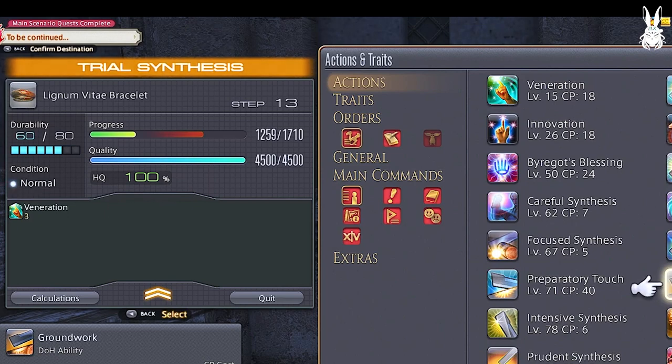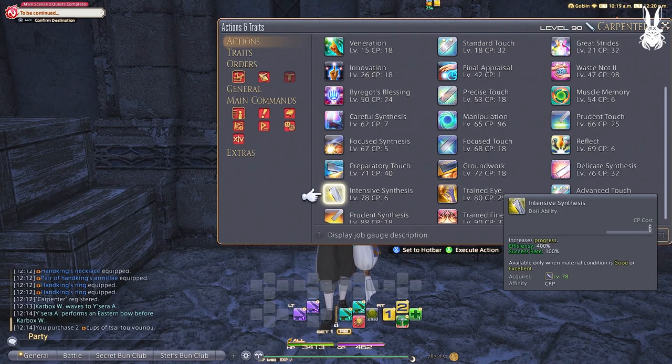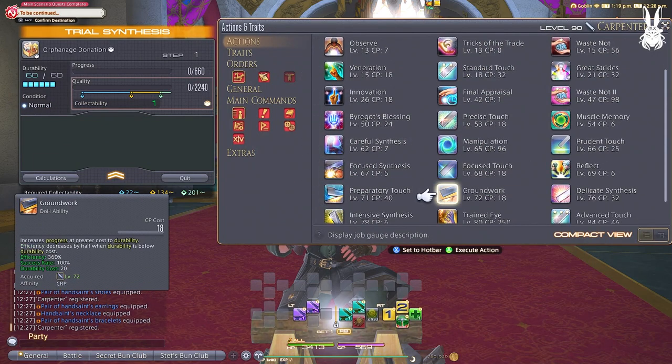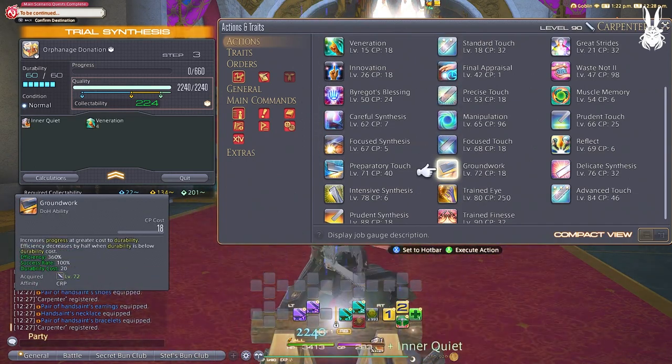From here on out, the rest of the abilities do not change our rotation at all, so we will cover them and I'll teach you what they mean and how to use them effectively. Delicate Synthesis — I personally don't use this ability too much, but there are macros on Teamcraft that will use it. Intensive Synthesis — really good for when you have a good or excellent condition during your end phase of progress building. Remember that good or excellent conditions do not affect your progress bar with the buff, only your quality bar. But Intensive Synthesis is only active during those conditions of good or excellent.